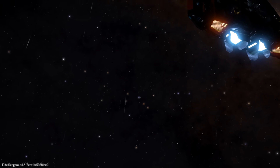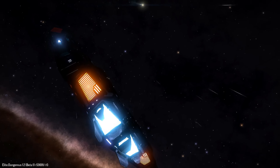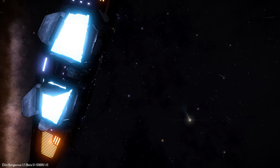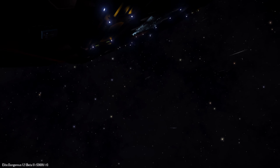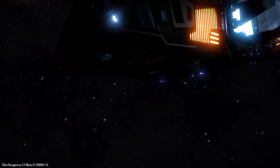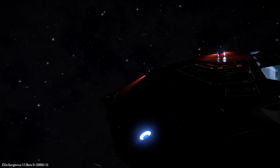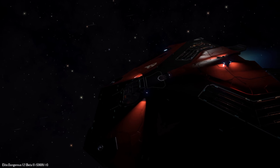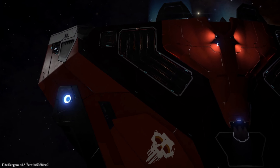This is something interesting I discovered: I'm currently in FSD mode and you can activate the external camera here, showing off this beautiful detail on the ship model. And you'll see in a second that I'm actually being interdicted — and this doesn't exit the external view.